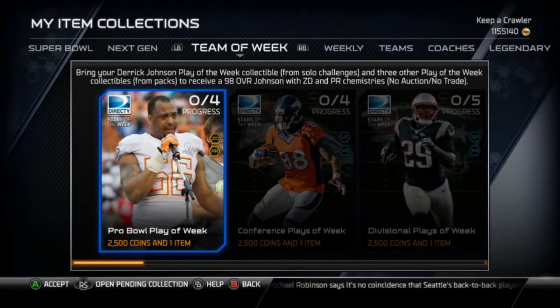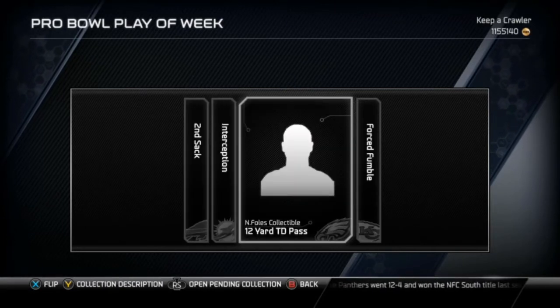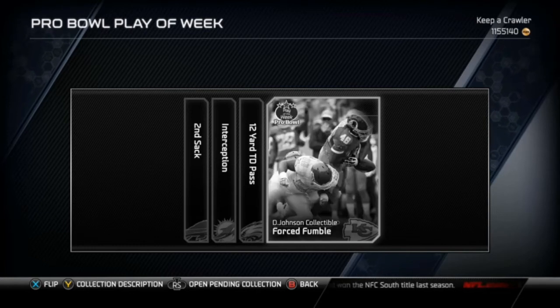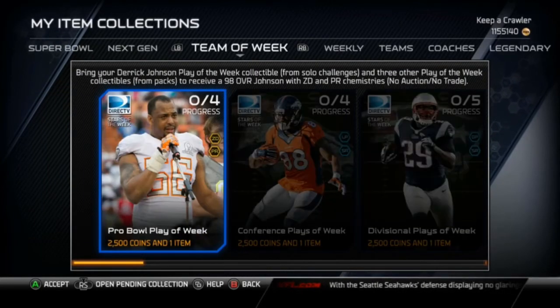What is going on guys? Keep a Crawler here. They just released the fantasy cards for the Pro Bowl: Marcel Darius 92 overall D-tackle, Brett Grimes cornerback 95, Nick Foles 96 quarterback. If you complete the collection you get the 98 overall Derek Johnson. I'm going to open my All Pro Pack of the day and also open a couple Pro Packs to try to get some of these collectibles or maybe some of the fantasy players.